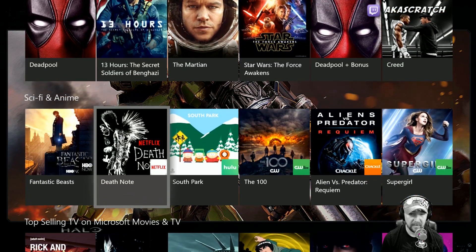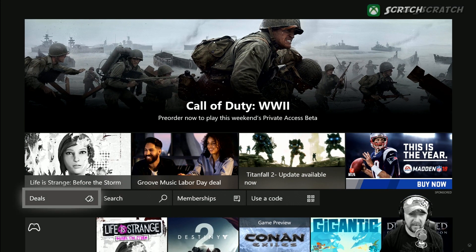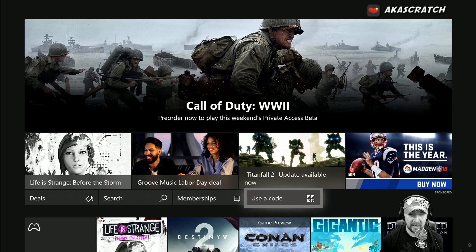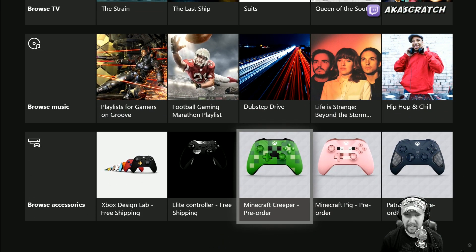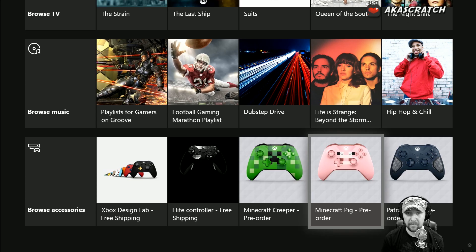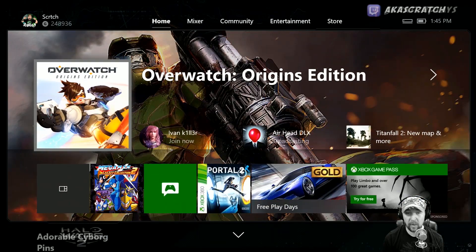Over here on Entertainment, this hasn't really changed too much — mostly the same as expected. In the Store, same there — we have the Deals section, which I recommend going to because there are some pretty good deals on games. If you want to use a code from a physical game you bought, you can get it there. You can also browse accessories in the Xbox Store on the console, and you'll be able to pre-order and purchase hardware — coming soon — including the Minecraft Pig and Creeper controllers, which are pretty awesome.